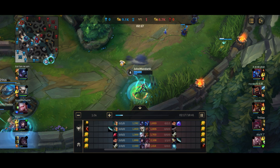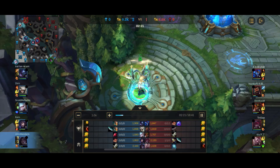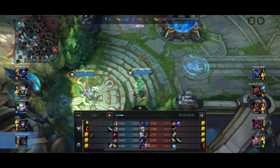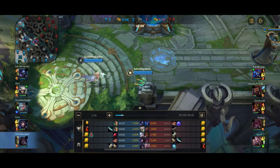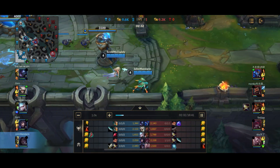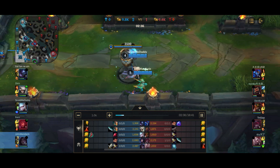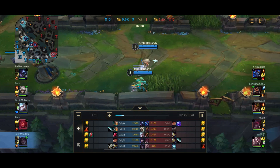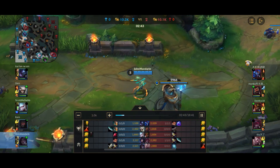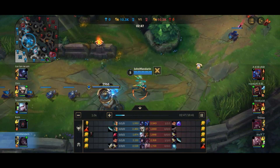Zaya finds herself in a 2v1 against me and Janna. She tries to get the kill onto Janna but doesn't manage to do so. So I managed to pick up 2 kills, which is a really amazing start. This build really shines when you get early kills because this build is a lot more snowball-y than the other build. Honestly, I could say that you could situationally go for this build or the other build depending on how well you're doing. Like if you're doing very well, you can go straight into double BF Sword into the full damage build. But if you're doing neutral or behind, you should probably go for the more utility kind of rush instead of the damage kind of rush.